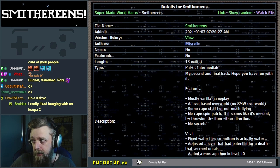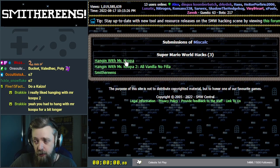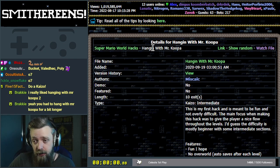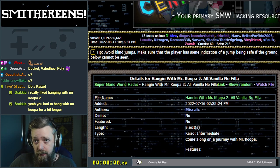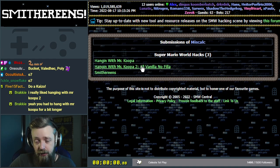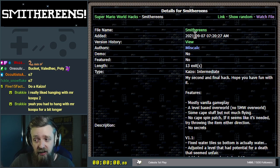Let's have a bit of a look at what Smithereens is like. It's by Miskalk, who I believe has only made those things. Hanging with Mr. Cooper was 2020, Mr. Cooper 2 was very recent — about almost to the day in fact. Smithereens was 2021, so a year after Hanging with Mr. Cooper 1, and almost a year before the sequel. So we're going to find out what this middle one is, and there's a version history here as well.